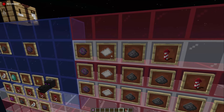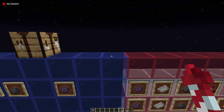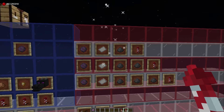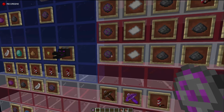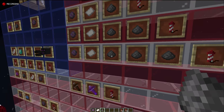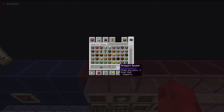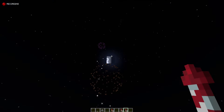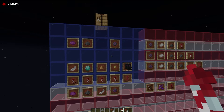These are different from your normal elytra fireworks, which is just one paper and one gunpowder. Here's a flight rocket next to a regular one — the flight rocket has no explosion associated with it. Just like flight rockets, you can add more duration to your fireworks. For flight duration three, you place three gunpowder in with the firework star. Duration two uses two gunpowder, just like your fireworks rocket.